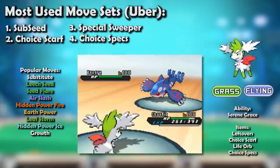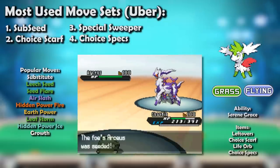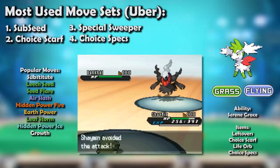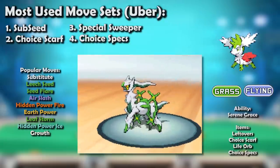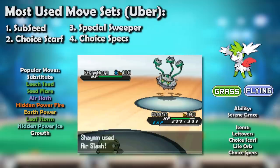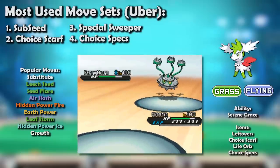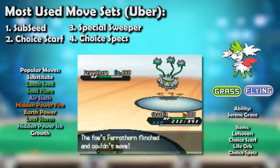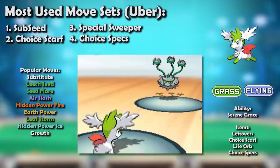On to Skyman in Gen 5 Ubers: there were better scarfers to run, but its Sub + Seed set returned with a vengeance. Its speed became even more useful, outrunning the newly added Arceus by a country mile, and outrunning Darkrai was bigger than ever. Ubers did add two new Grass types — Arceus-Grass wanted nothing to do with Skyman's Air Slash, and Ferrothorn seemed like a terrific stop, as its Leech Seed immunity was compounded by a neutrality to Air Slash. However, it was only neutral, not resistant, and Skyman could batter it down from behind a Substitute. Even if Ferrothorn ran Gyro Ball, it only had 8 PP, which was easily stalled out — especially since Skyman could flinch its way to high enough health to create enough Substitutes to stall it out.